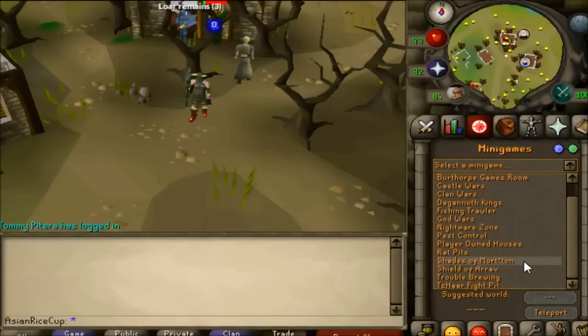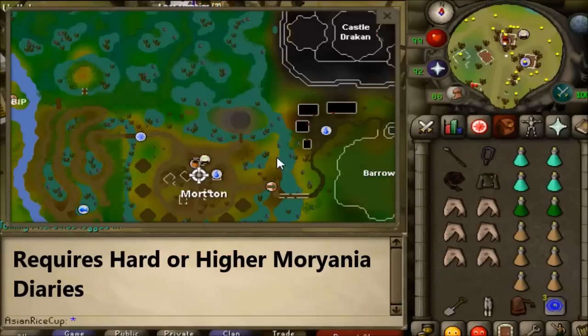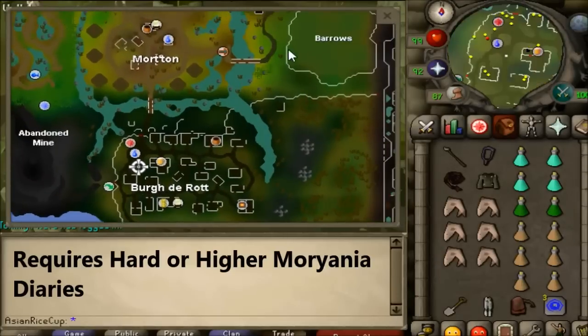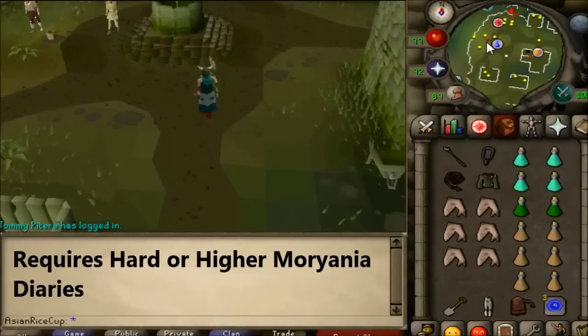The other option is the high level requirement Morytania Legs 3 or 4, which provides unlimited teleports to Burgh de Rott, which is very close to Barrows as you can see here — a quick walk, just a little longer — and it requires completing the respective Morytania Hard Diaries or higher.